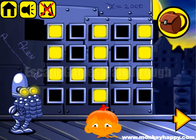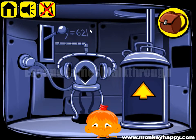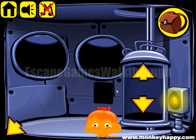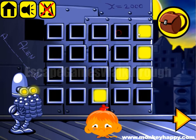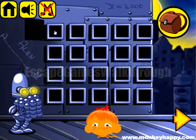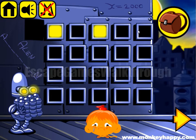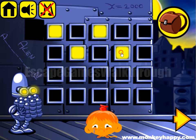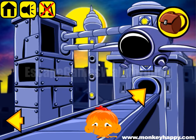And here we can see X minus Y. So X is 2000 and Y is 621. The result of subtraction is 1379. We need to clear it here and set 1, then 3, then 7, then 9. So 1379. And now we can open this door and take the ship to go to the planet.